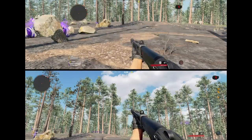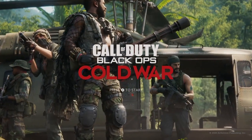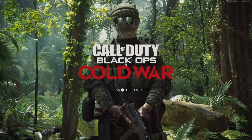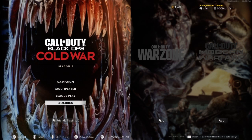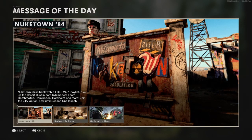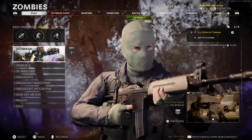Now I'm going to show you how to split screen online. Here I am — this time my Wi-Fi is on and I'm connecting to online services. In the main menu, press X or A. If you're not on Zombies, scroll down to it, press X or A on Xbox to get to Zombies, and just close any prompt by pressing Circle or B.